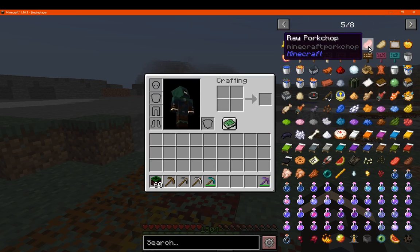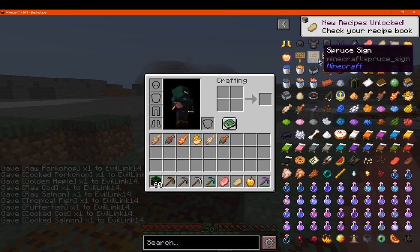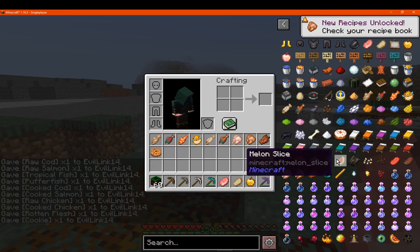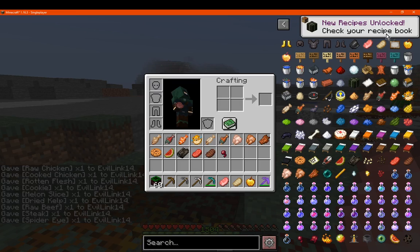We'll try some other foods — raw and cooked, and a bunch of others, just to see. I'm assuming everything will be usable, but let's just take a look at what is possible and what isn't in this case.